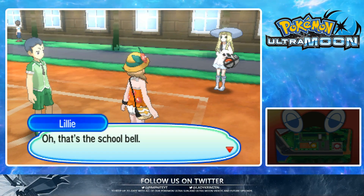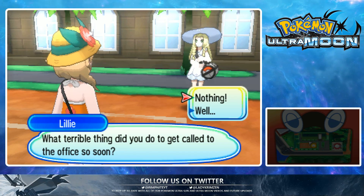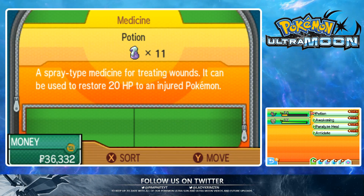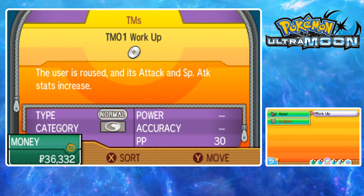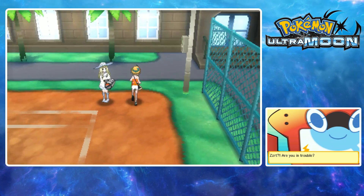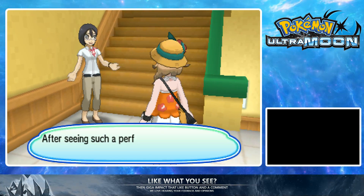Here comes Lily again. Now we're going to verse the teacher. Same speech again. I didn't mean to do that — oh well, might as well heal up to full. Now we can go verse the teacher. Maybe Rockruff should see some action. If it's the same as Sun and Moon you won't get much out of that — the Magnemite is going to be annoying.